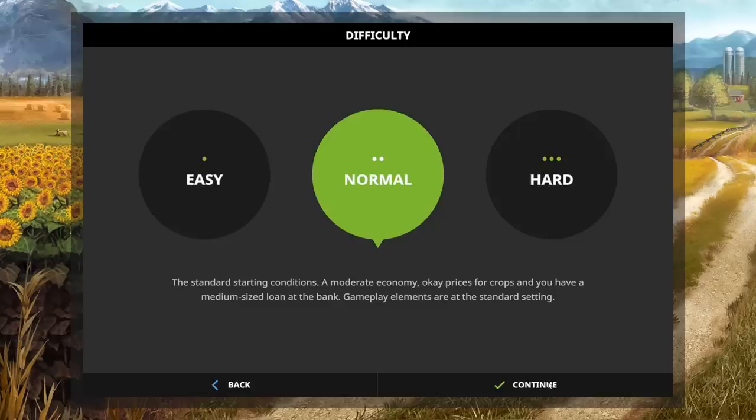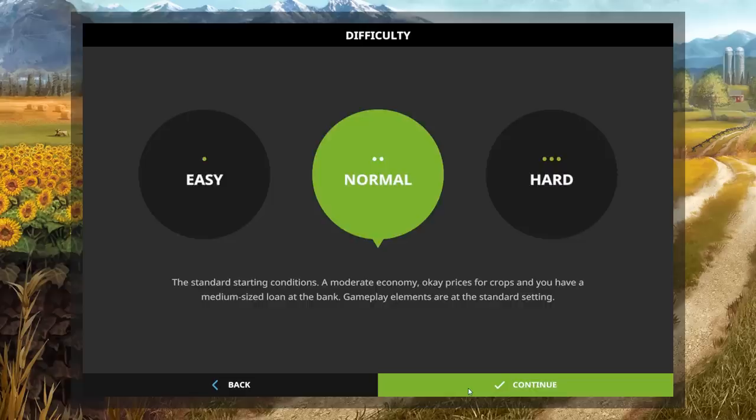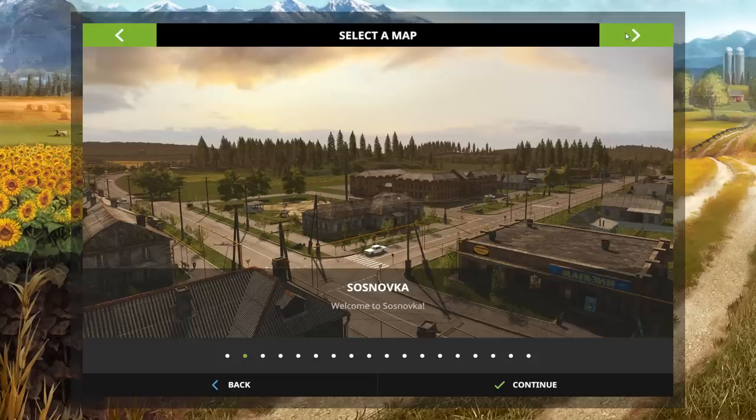We're going to pick an empty save game, which is slot 12, and click continue. We're going to play on normal. That means we have to plow, and we're going to have to fertilize the field using three stages, which is going to be a little bit difficult. I'm going to go on the default map, Goldcrest Valley.